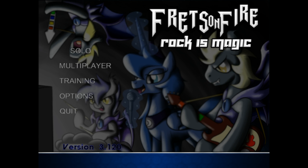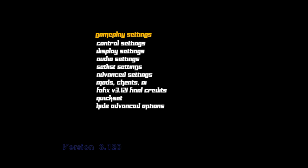One of the big ones is, okay, so it's all to do with options. So when you go to Options, the first thing you need to do is go to Mods, Cheats, and AI and turn off No Fail.